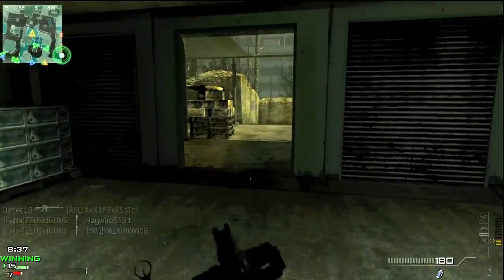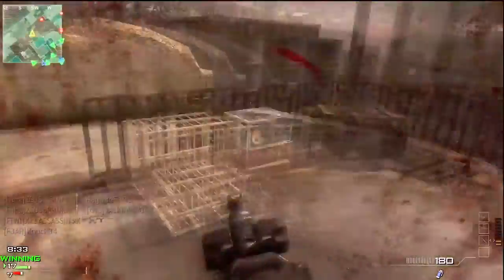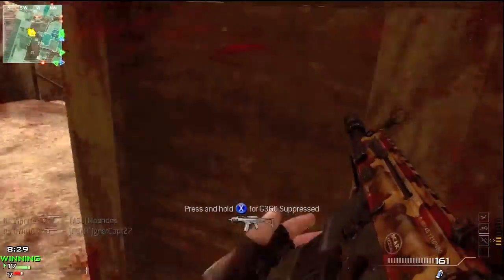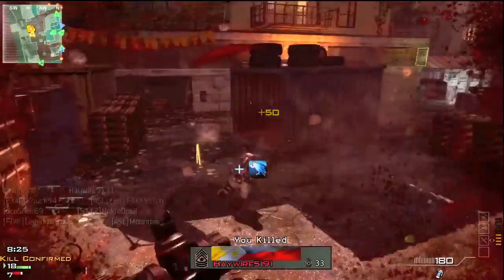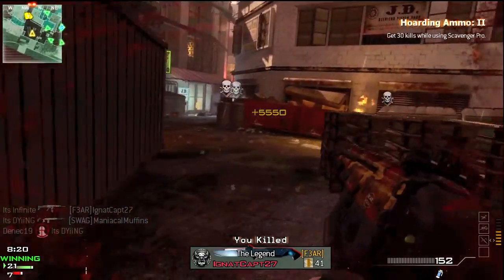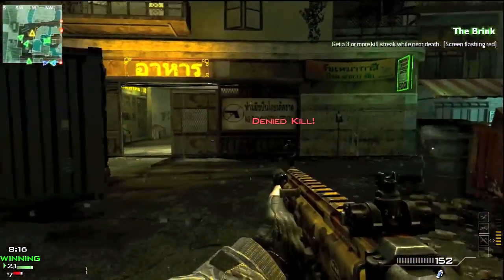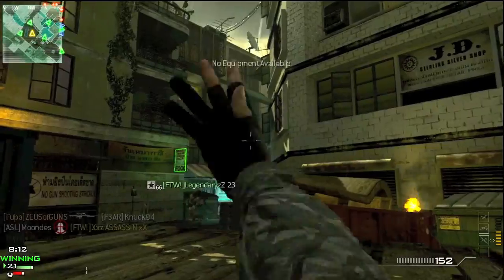Those three SMGs are the PP90, the P90, and the MP7 — I think we can all agree those three are the best in the game and the other ones don't even contend. Before getting into this, I'll give you some gun stats. The PP90 holds 36 rounds, 72 with extended mags, and shoots 1,000 rounds per minute — that's extremely fast. You would never want to use rapid fire with that.